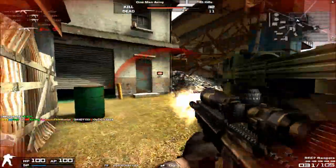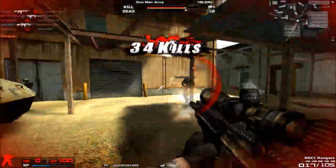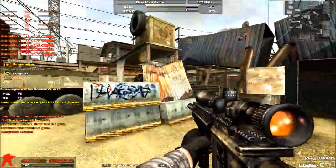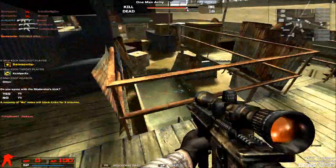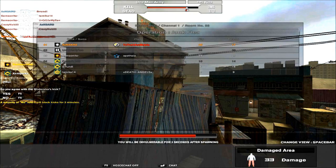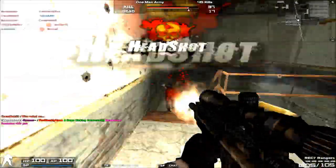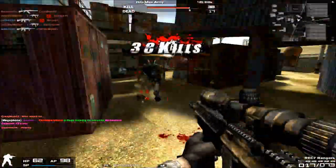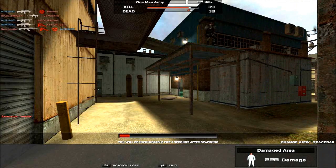Everything else should be the same as the REC 7. The biggest difference the REC 7 Rangers offers over the original is the integrated sniper scope. This gameplay is quite old — I recorded it a couple of months back — so you can see an OP care package in there, but thankfully it didn't crash the game. That's pretty much it about the REC 7 Rangers.